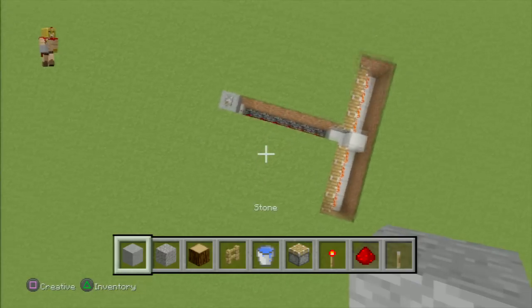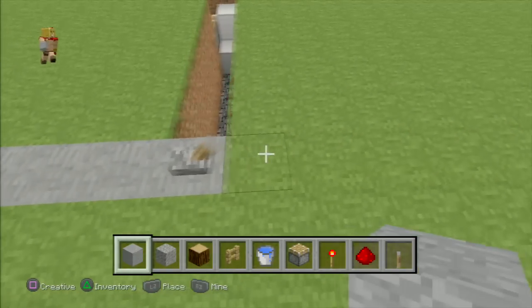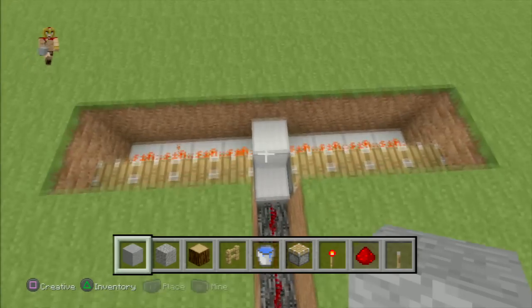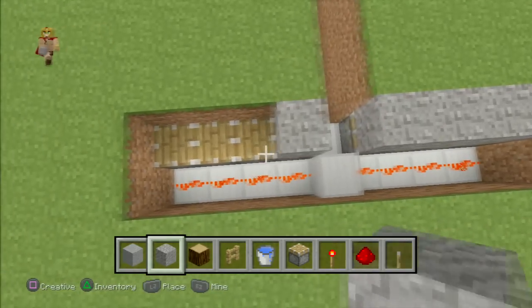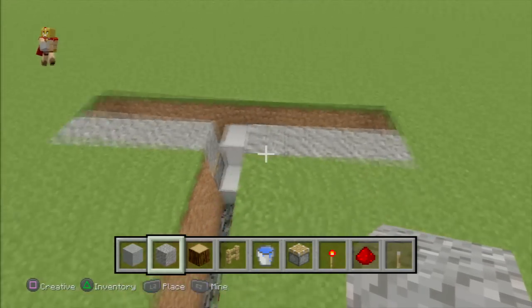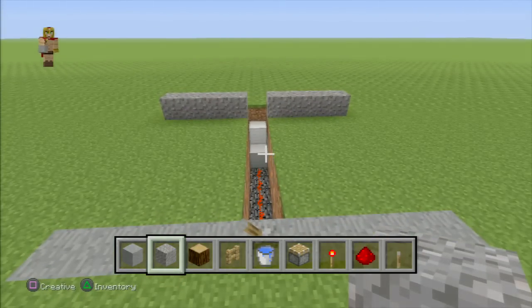Place smooth stone four blocks on each side from the lever — that's where all the crops are going to land. Now we're going to use gravel and place it right on top of the pistons, because gravel tends to just fall straight down. It works perfectly smooth.